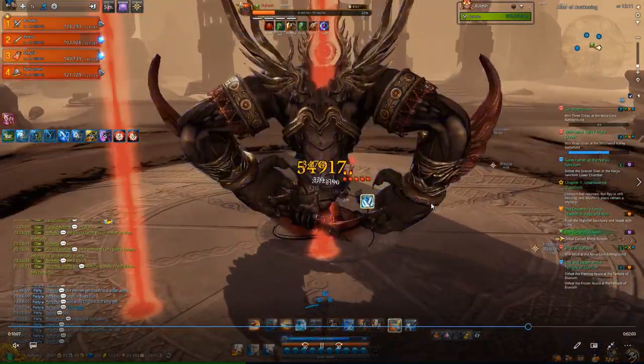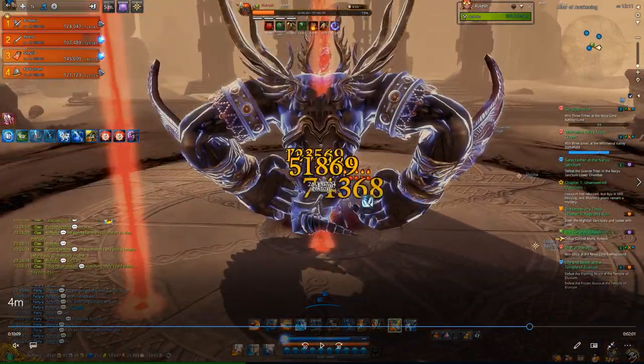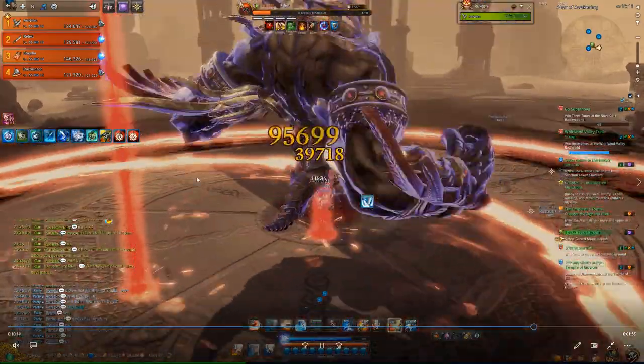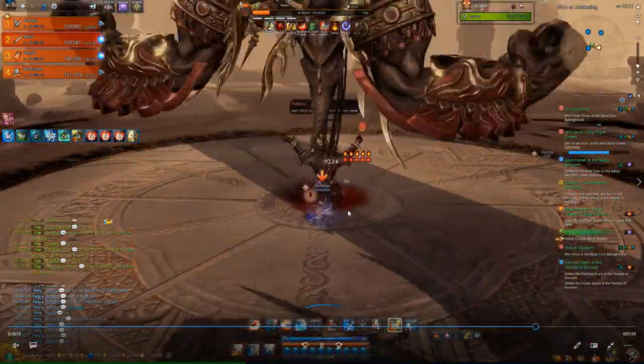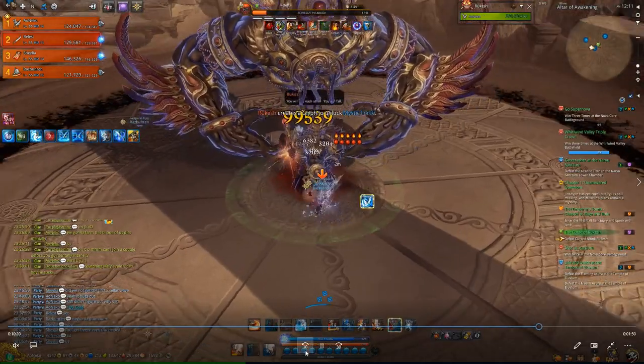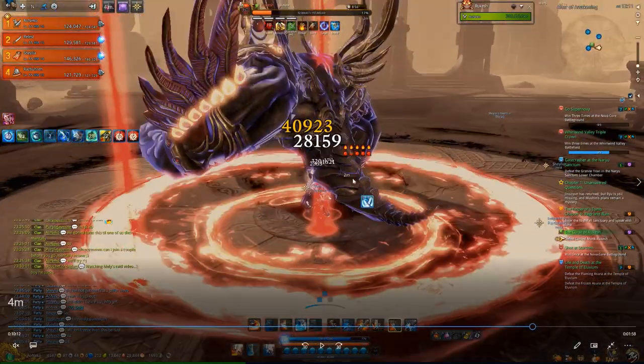Those are the pillars you want to jump over, otherwise you will get a punishment stack. If you get hit by one of those red AOEs while having a punishment stack, it will more than likely one-shot you.